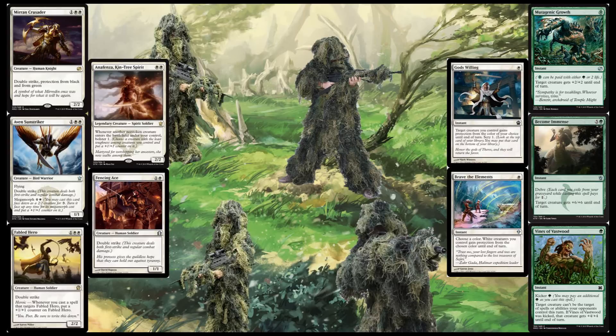The only thing I would improve is replacing Anafenza with another double striker or replacing Avan Sunstriker with a better double striker, but they just don't exist yet. As time goes on and they print better cards, this deck is going to become absolutely elite. At the end, I like to throw in a quick user's manual, but this one gets kind of complicated, so I'm just going to breeze through it and hopefully you'll follow along.